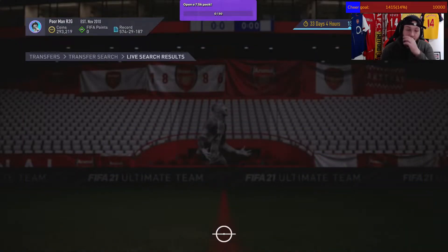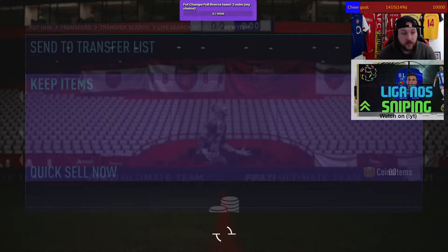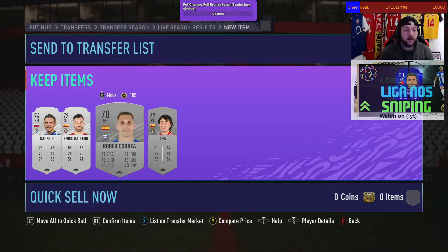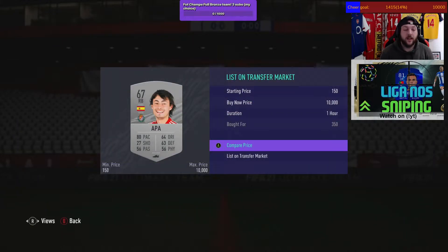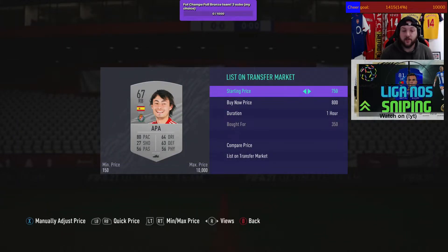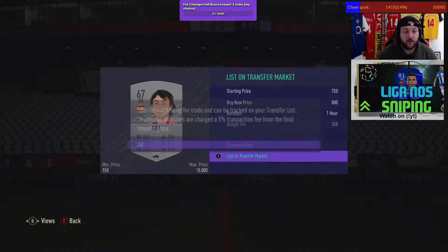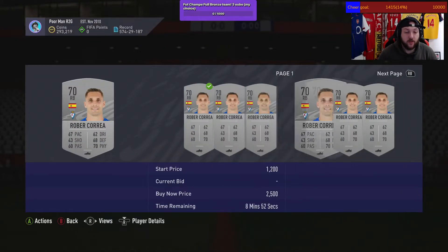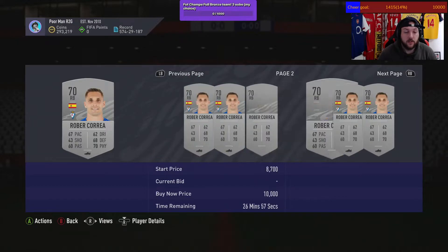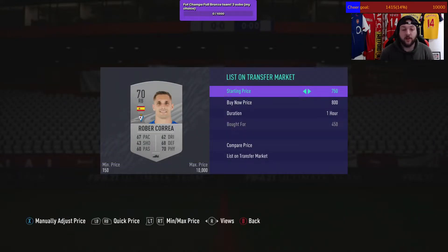The sniping filter works — we got him for 350, so we know we're making profit no matter what. He goes for 800; list him at 800 for a quick sell — that's around 450 coins before tax. This robot we got for 450, he goes for 800 as well, so just under 400 coins before tax.